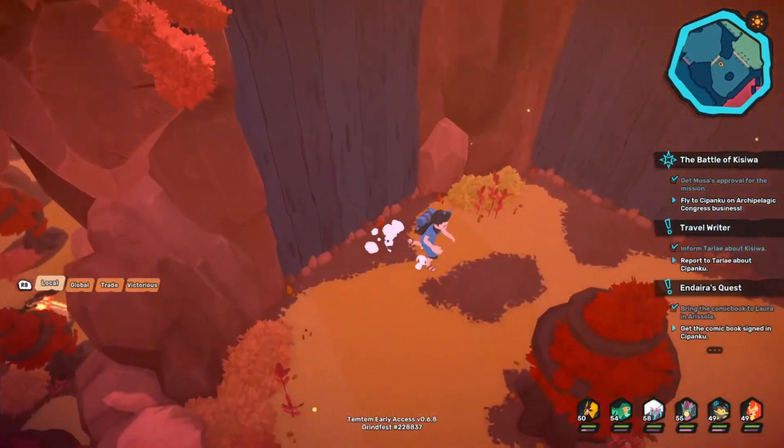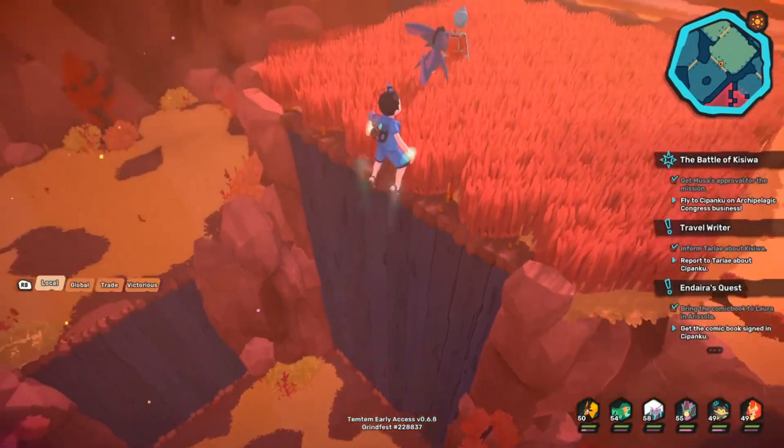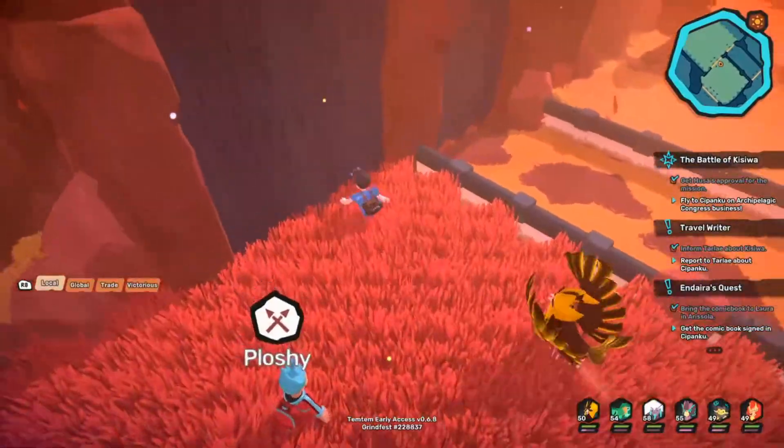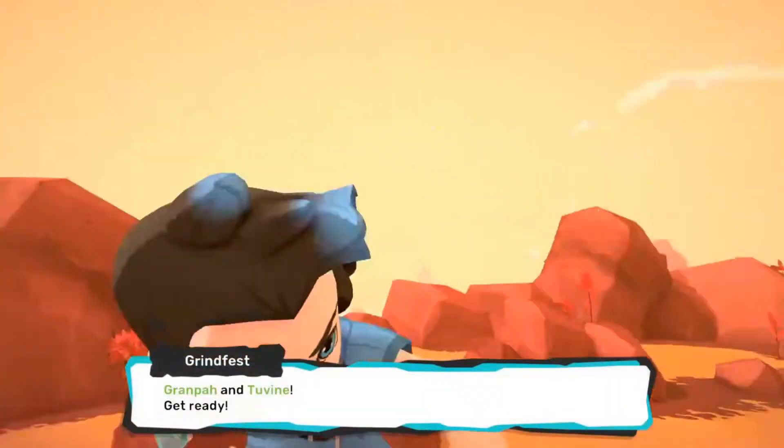You are a Tamtam tamer in the airborne archipelago, which consists of six islands slowly rotating around the Pansan. You might be a bit familiar with what's coming. At the beginning of the game, you say goodbye to your aunt Eina, get your starter from the professor and set out on an adventure.